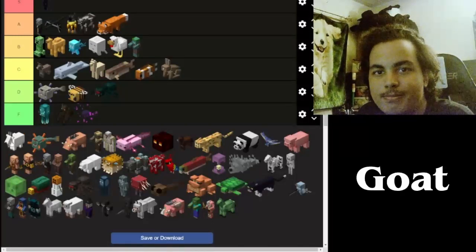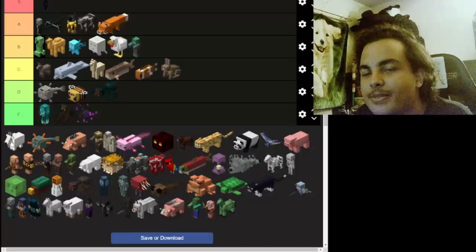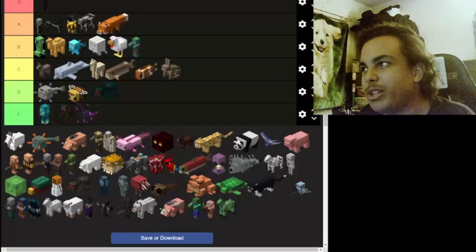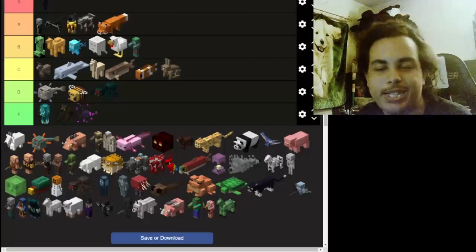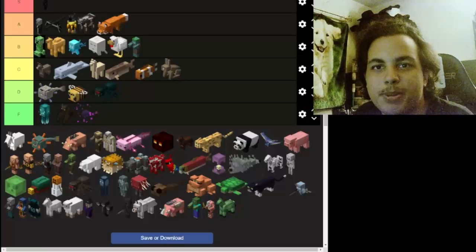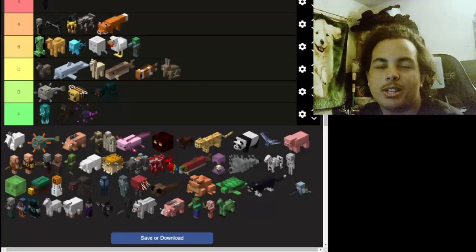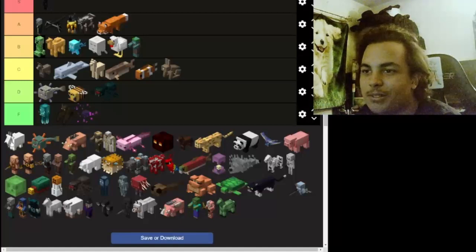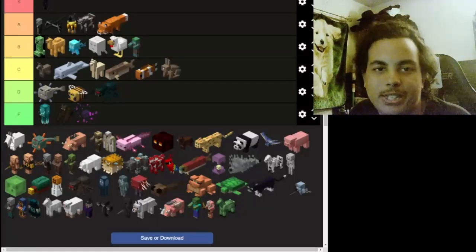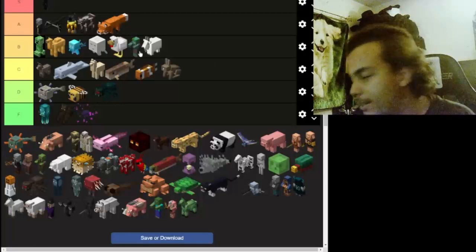Now we got the goat. The way they represented goats in the 1.18 trailer was kind of funny — they were introduced in 1.18. They're very cool. It would have been even cooler if they actually charged and knocked you off cliffs, but they don't really do that in the game, which I don't know why. I'll give it a B, but all the way at the low end.